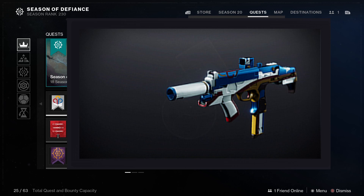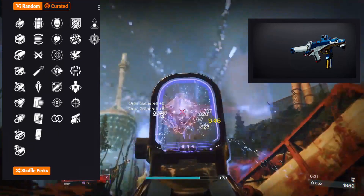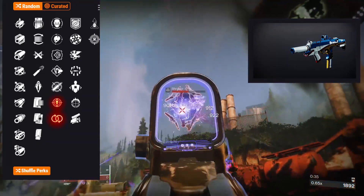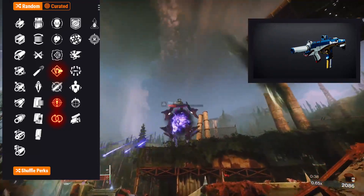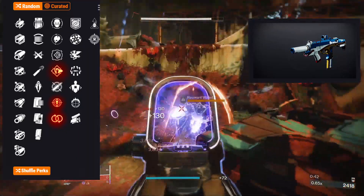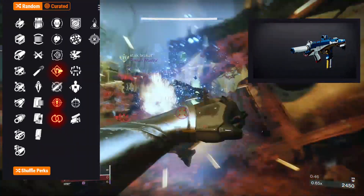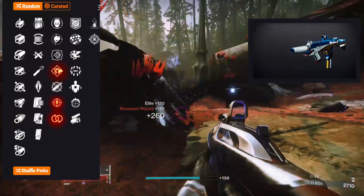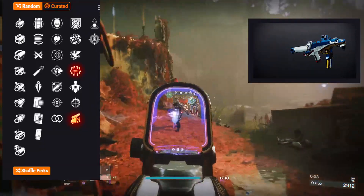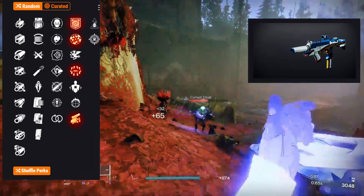Now let's get into the meat and potatoes of this event. I'm mainly going to focus on the perks because I think barrel and ammunition is all personal preference. First up on the void SMG we have perpetual motion, threat detector, and pugilist. These are the only perks that really stand out to me personally — nothing too crazy, nothing over the top, just some solid perk choices.